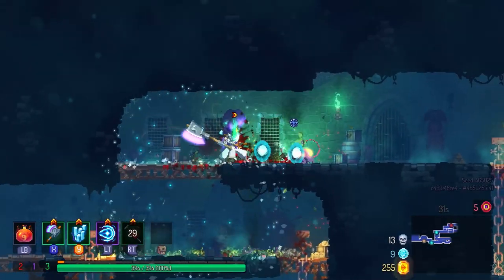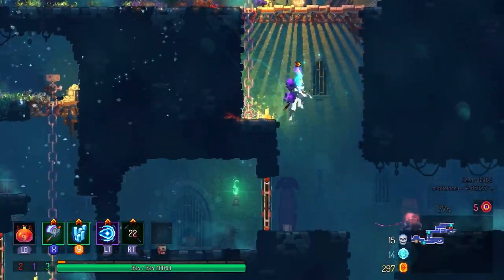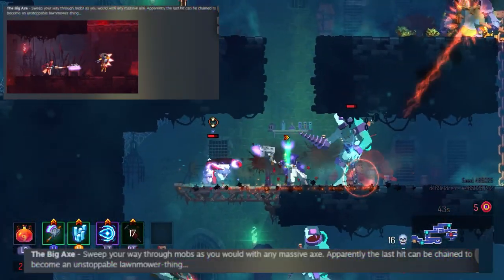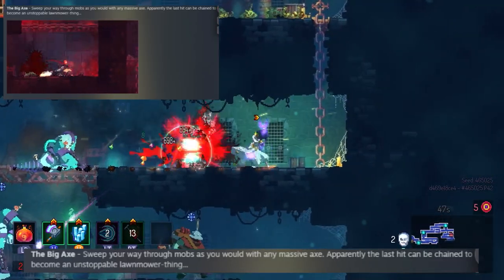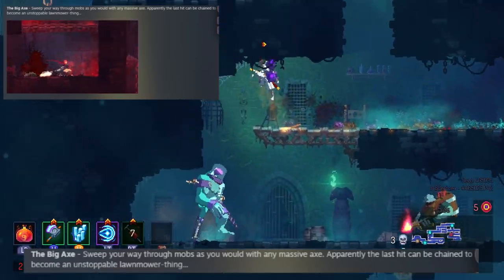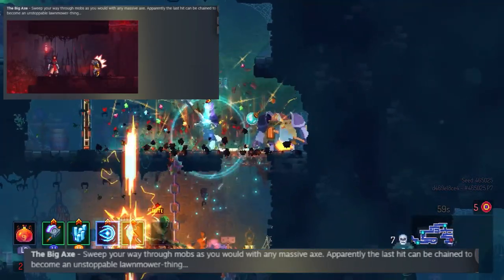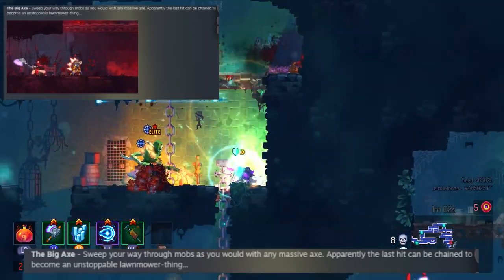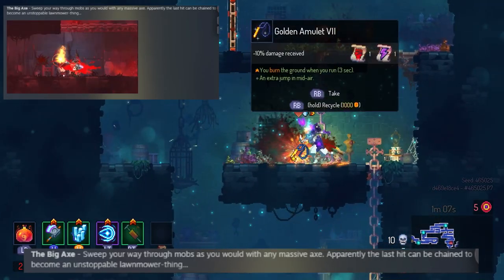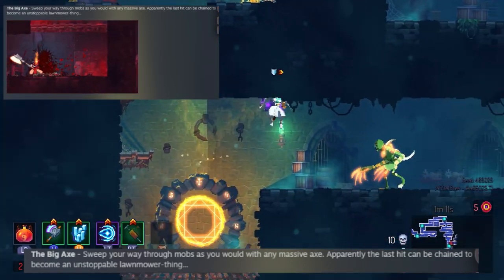We're gonna start off with the new weapons — there are three in total. It looks like the emphasis on these three weapons are slow survival melee weapons. The first new one is called the Big Axe. I've actually tried it out in the public alpha. It's a very, very slow weapon but there's a lot of breach power, and if you can chain it together it becomes extremely powerful. It's prone to a lot of errors, so interesting to see how this is gonna work out.